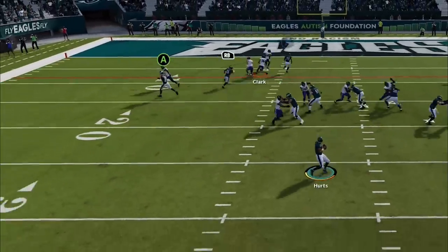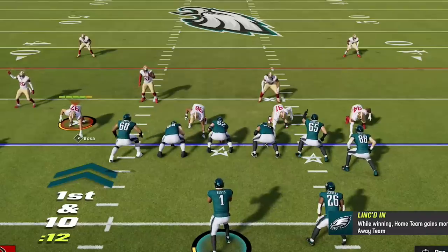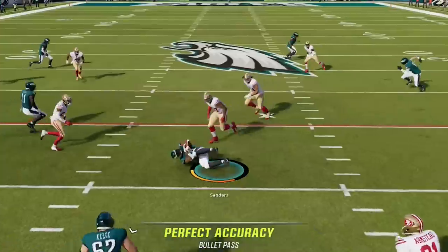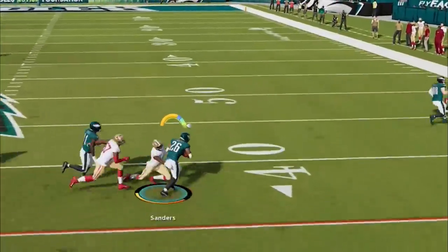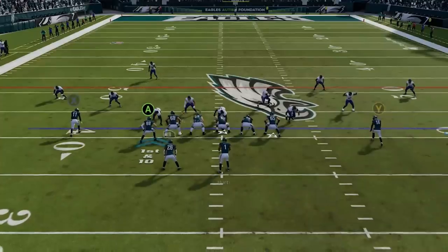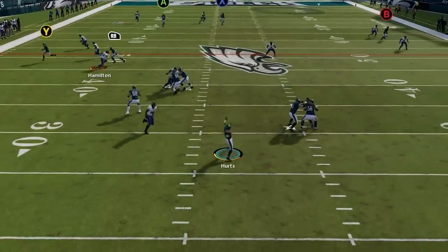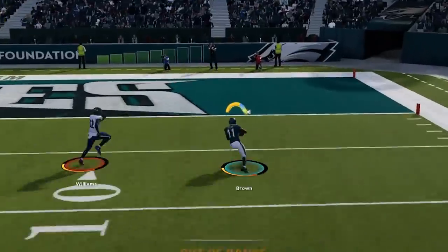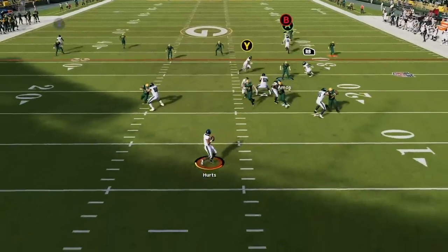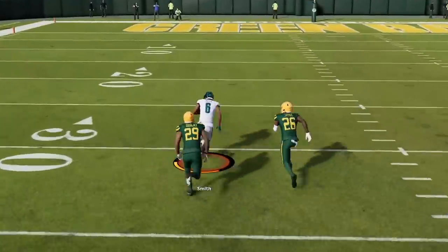This is the most unstoppable pass play in Madden 23. It has a glitch route that gets open against any man or zone, and an explosive route that scores against any defense in the game. So if you want to see what explosive play I'm using to get results like this, stick around after the intro.